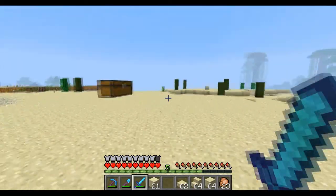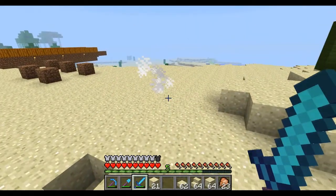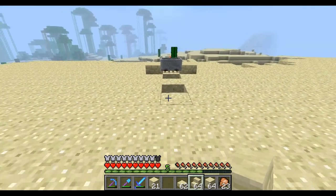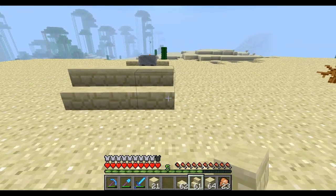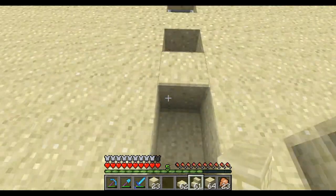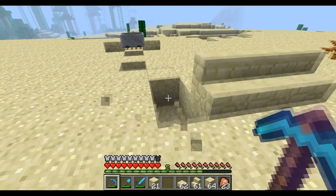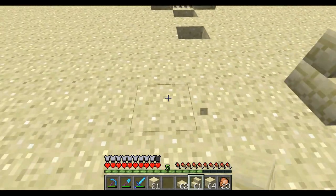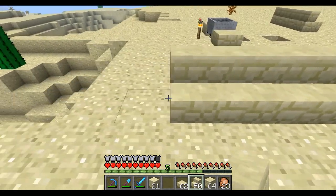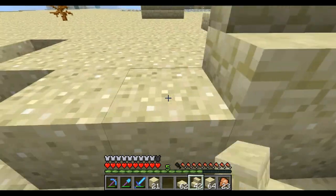Any creepers around? Yes, let's kill him. Dead — two shots, that's all it takes. What's nine? Blank, blank, blank — three. Destroy, oh crap, destroy these ones. Place the sand back down, you idiot. One, two, three — one, two, three. Now it's all easy. Two, three, four, five, six, seven, eight, nine — right on the edge. One, two, three, four, five, six, seven, eight, nine.